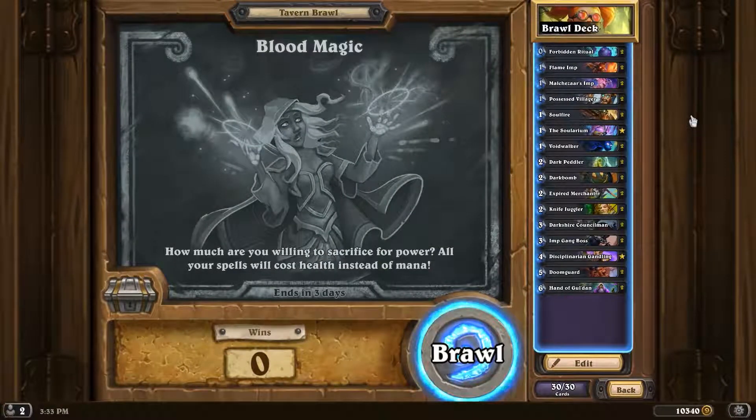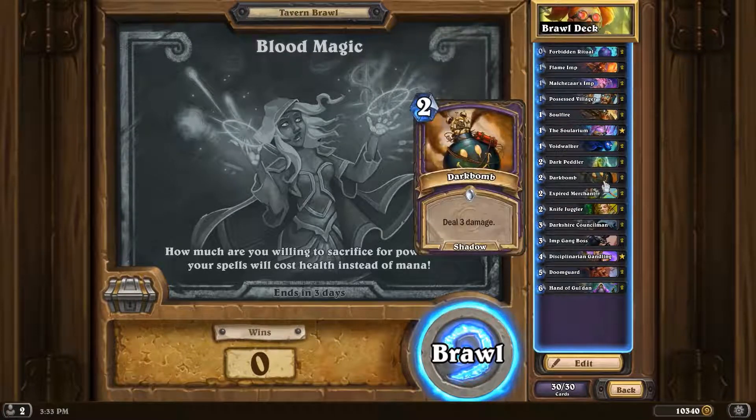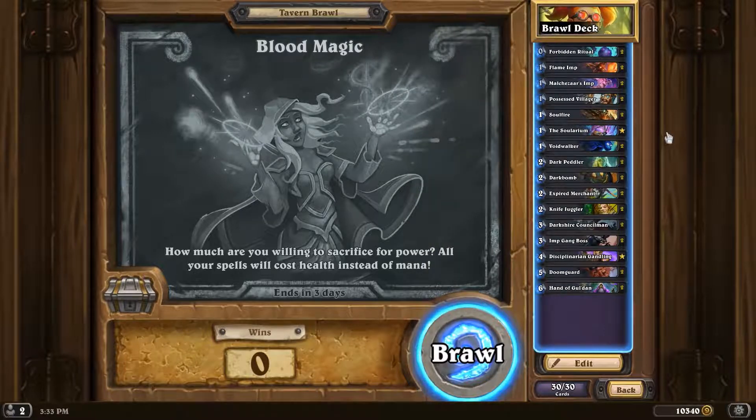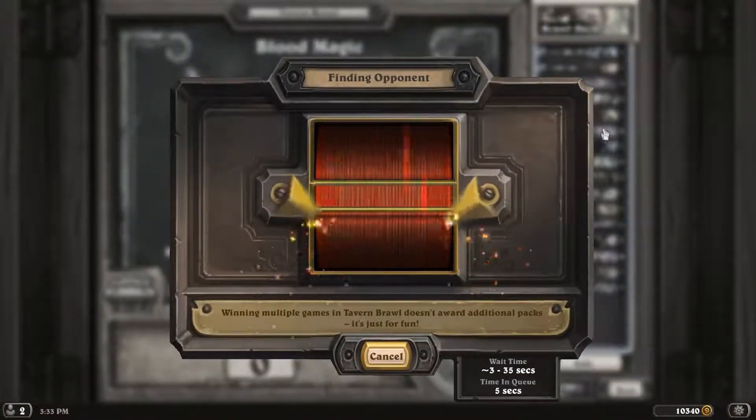How much are you willing to sacrifice for power? All your spells will cost health instead of mana. We've got a discard zoo-ish kind of deck. One way to play this is instead of using spells, you just completely avoid this mechanic, which is kind of what we're doing here. Got some Dark Bombs in there for burst — use health instead of mana.